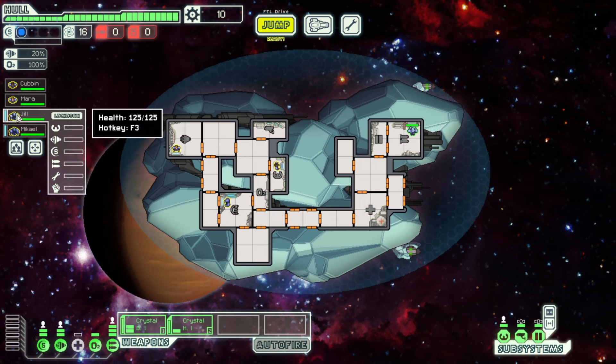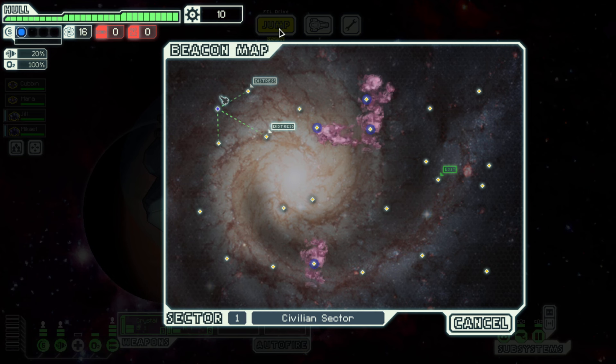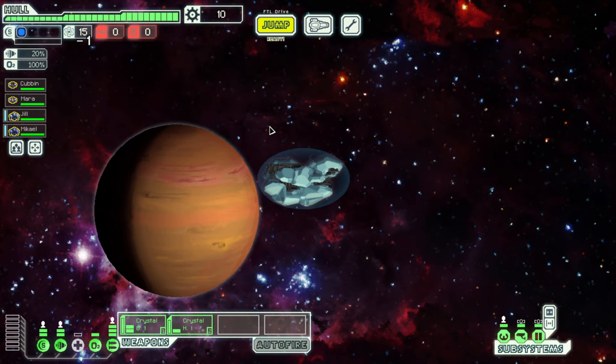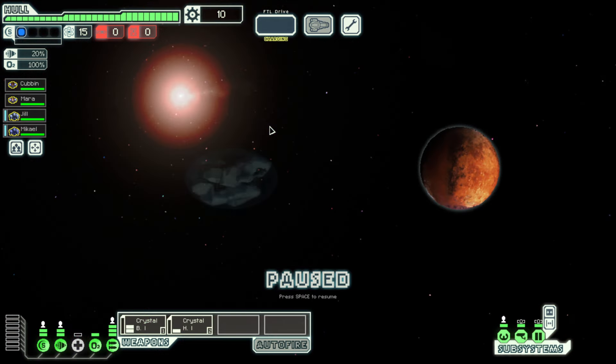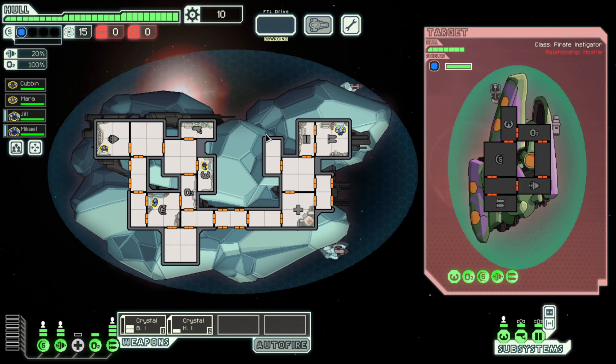So we have two crystal people, which means they both have their lockdown ability — they can lock down a room. It's very useful if you're boarding, but we're probably not going to be boarding immediately because we'd need to get a crew teleporter. If an enemy boards our ship, we can lock down our rooms to maybe evade a bit of damage.